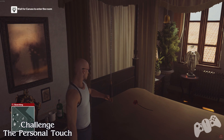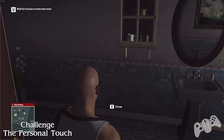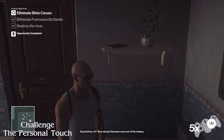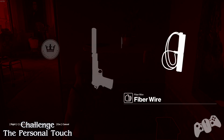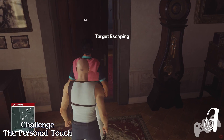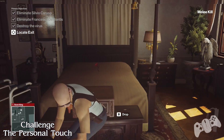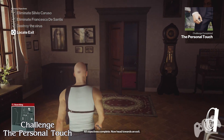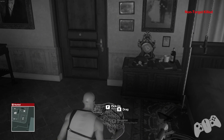Now ring the bell. Once you do that, hide in the toilets. Once he enters the room, don't do what I just did — that's a bad thing. Basically you need to fiber wire the target and you'll get the challenge called the personal touch. This is when things went from bad to worse and all hell broke loose, but after you've dealt with what you need to do, we're now going to leave the area.